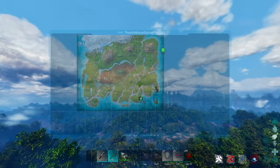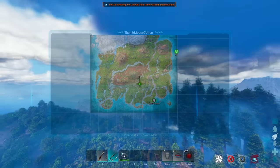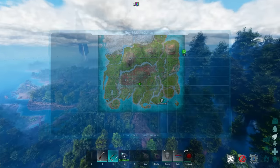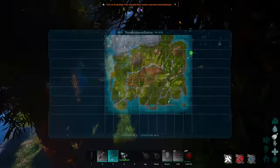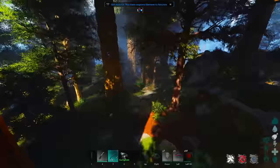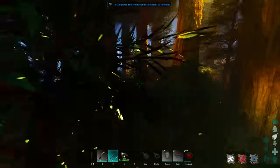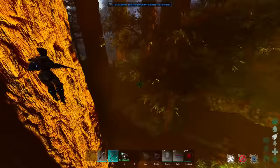Inside every single cave in ARK Survival Ascended, there are increased resource limits — a new feature. What that means is inside caves you will get more resources than outside. Especially on a map like The Island, if you go inside a cave — I'm looking for the bug cave here to show you — the resource yield is dramatically higher.